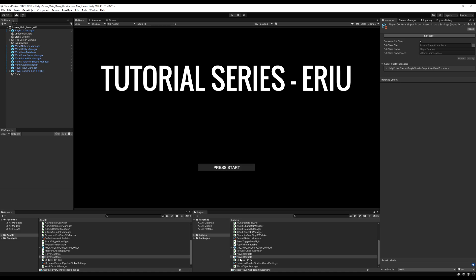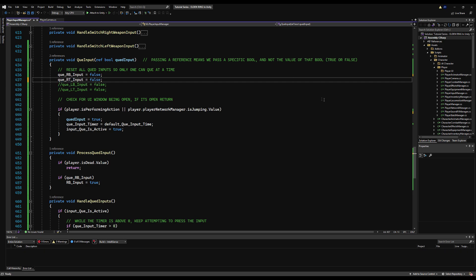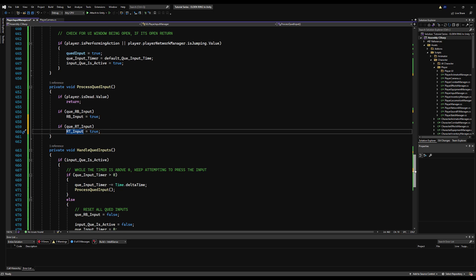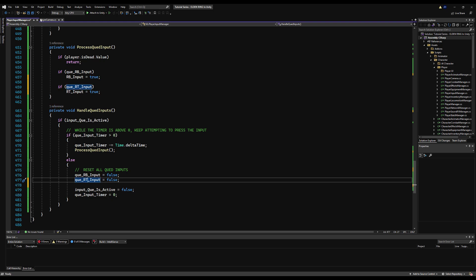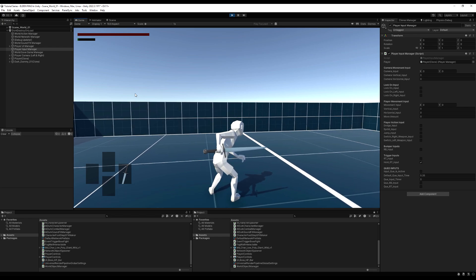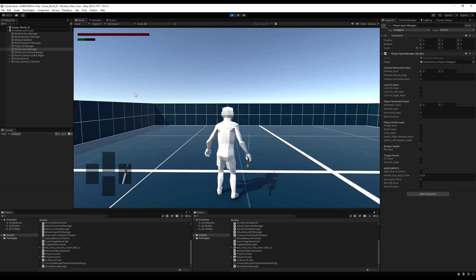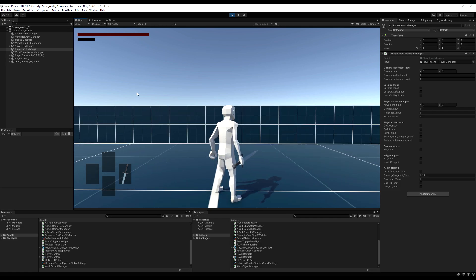You can add a queue for rolling too, though in testing I preferred not to — it felt better without it for rolls and quick-slot items. For the right trigger: duplicate RT in Player Controls, make a bool for it, uncomment the RT entries, copy-paste everything we did for RB and change it to RT. The logic is identical. You can add as many queued inputs as you want. This is a simple but effective system — similar to what Elden Ring uses — and I don't see a reason to make it more complex unless you're inspired to.